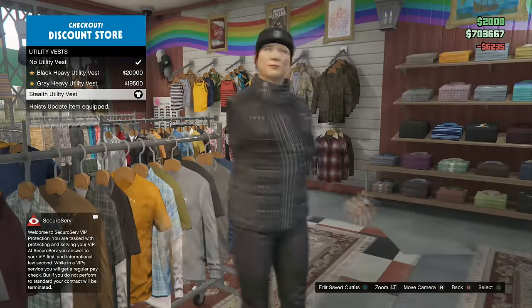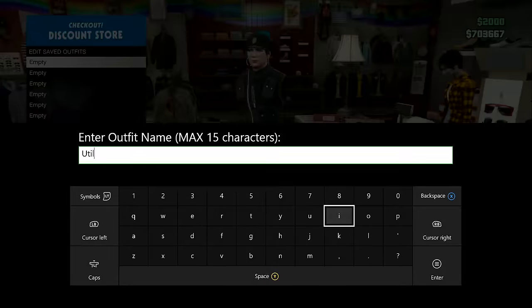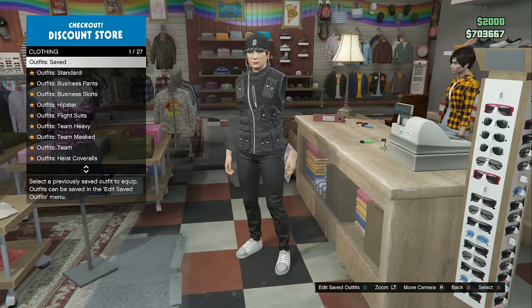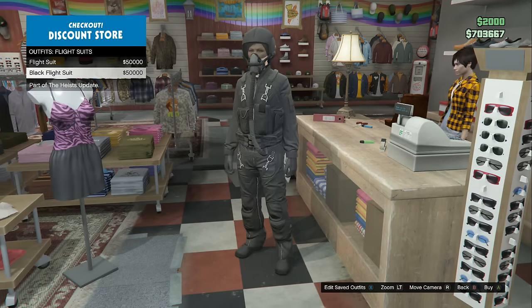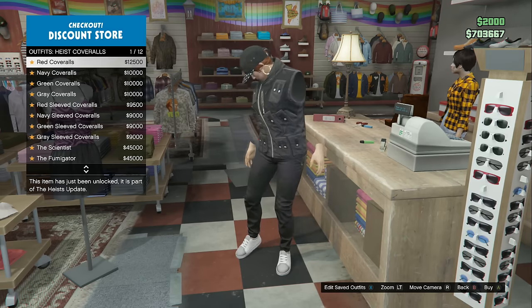Select the fourth option in the utility vest category — the stealth utility vest. After equipping it, back out completely, come to the front counter, and save it as an outfit. Then go back to the outfit section at the front counter and pick from the flight suit, heist coveralls, hazmat suit, or the black utility vest.